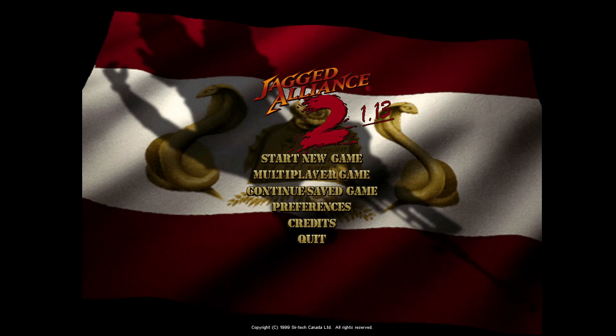To help you out, I can walk you through the installation process, which doesn't really differ from any other 1.13 mod. As usual, you start with a clean installation of vanilla Jagged Alliance 2 — probably the gold version — then you take the two self-extracting archives containing 4870, letting them override files when prompted, and afterwards you take 7zip or some other extractor and override everything as required with the files contained in my mod archive. That should be all you need for the initial setup.